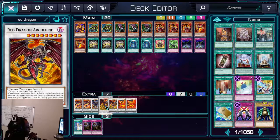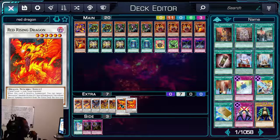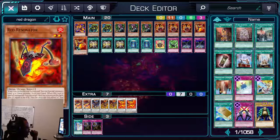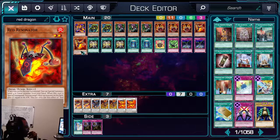Then you use those two resonators to go into Red Nova Dragon. We run two Red Dragon Archfiends just in case anything happens to it. You know what this card does — destroy one monster in defense, and if the rest are in defense it destroys those as well. We also have Red Rising Dragon, which special summons back a resonator from the graveyard.